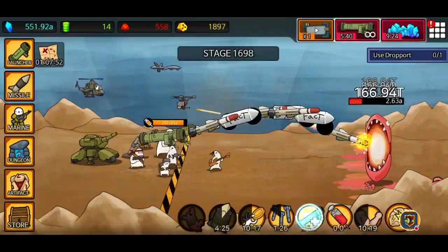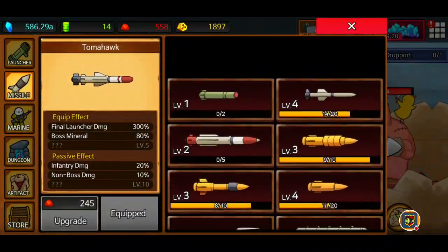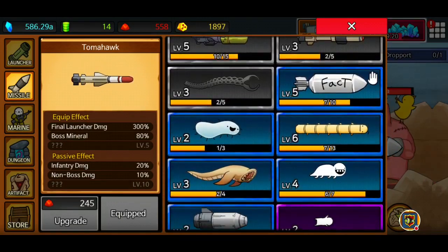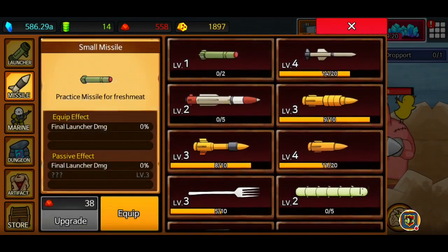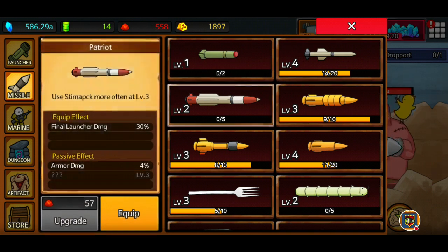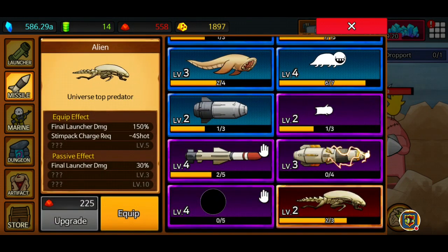There's no exclamation mark at my missile section - I've got a dungeon reward there because I've fully upgraded everything. A big chunk of hellstone from killing Diablo in under an hour means all of these are fully upgraded, so all their passive effects are active: final launcher damage, infantry damage, armor damage - all fully in effect, all the way up to my rarest ones. Final launcher damage 30.